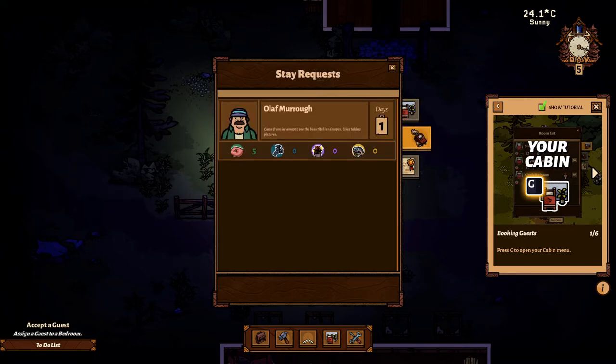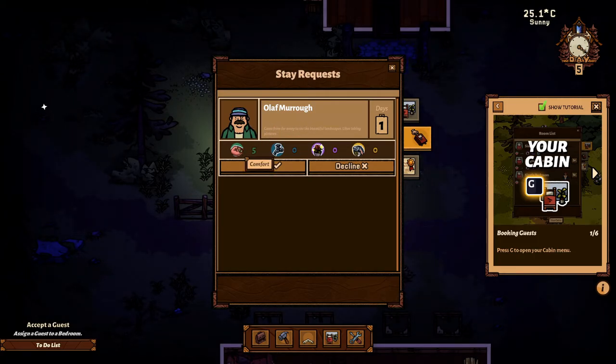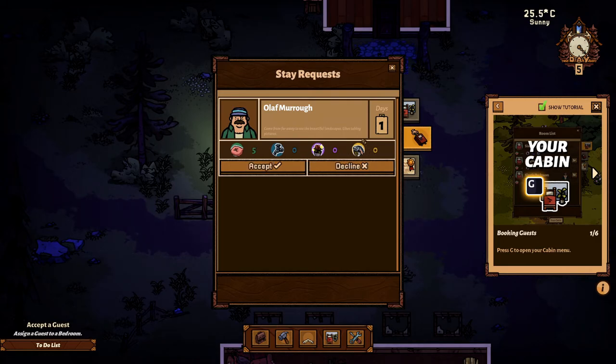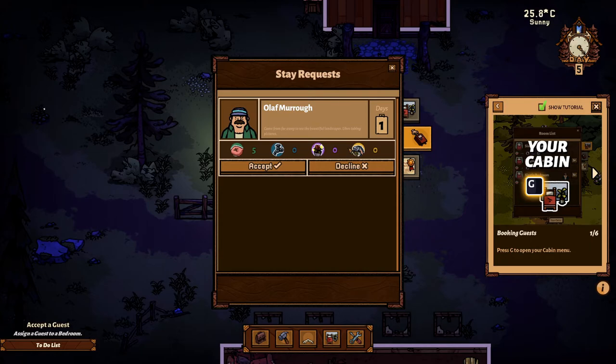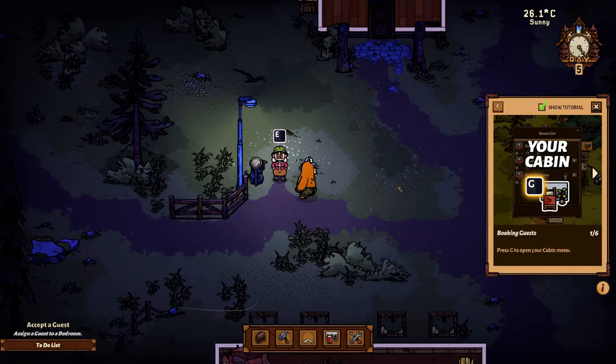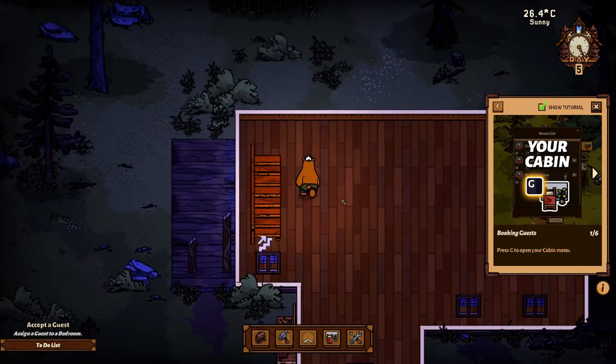We do have a stay request. Olaf Amoro came from far away to see the beautiful landscapes - likes taking pictures. So each guest will have certain requirements: five comfort, zero hygiene, zero decoration, and zero food is needed. But of course as you progress, there will be more and more demanding guests. Let's go and place the cuckoo clock before we accept our new guest.